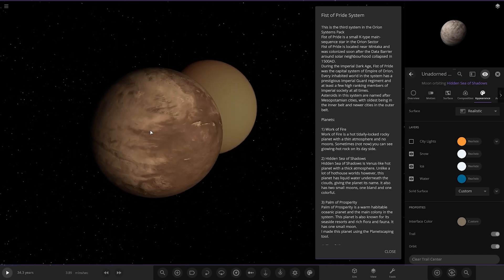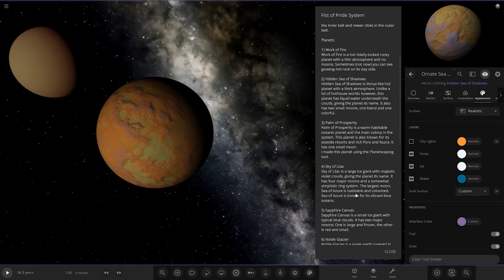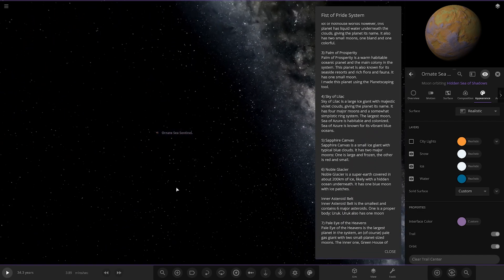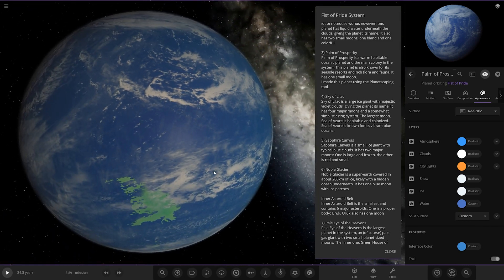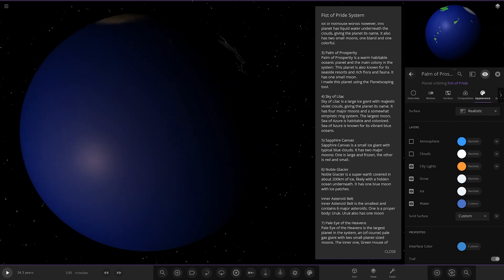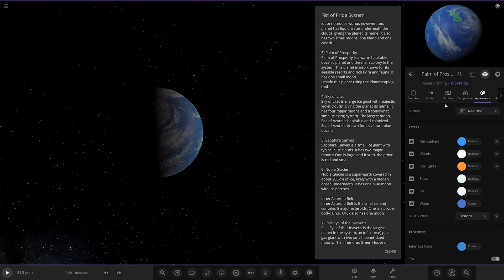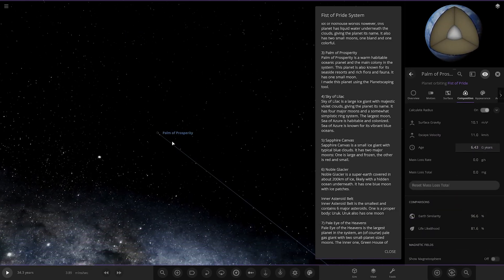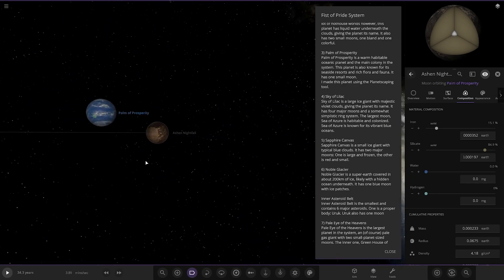So the first moon is the more bland one, and the colourful one is right there — very nice. Next up, we've got the Palm of Prosperity. It's an Earth-like world. Palm of Prosperity is a warm, habitable, oceanic planet and it's the main colony of the system. This planet is also known for its seaside resorts and rich flora and fauna. It also has one small moon. I made this planet using the planetscaping tool, so it's got all the new features of the game. Very ocean-heavy with a few islands. Stats: 896 and 81 — very, very strong stats.